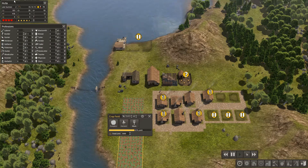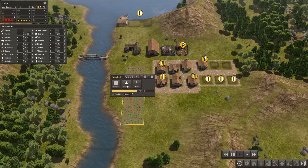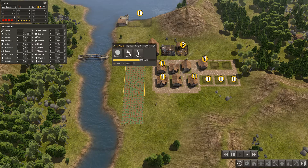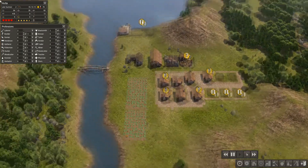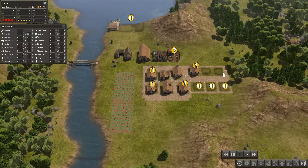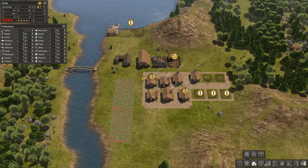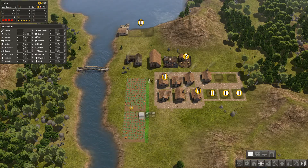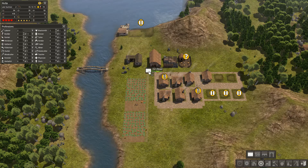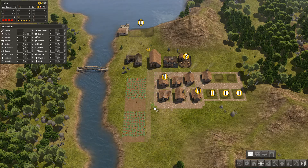We're still desperate for food. We're in late summer so I'm going to harvest these crops — fingers crossed that'll get us through the winter, but I don't want a bad autumn or our stats will go to ruin. We could do with a path going along here, like that.